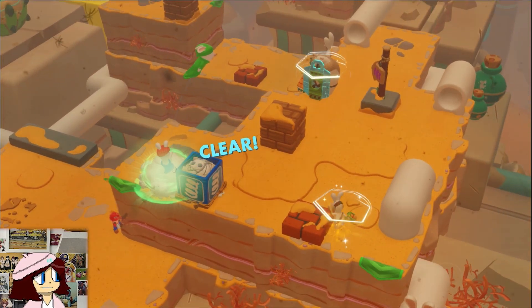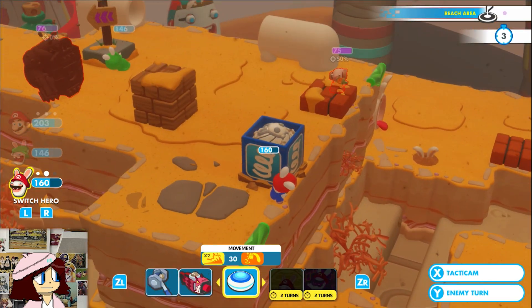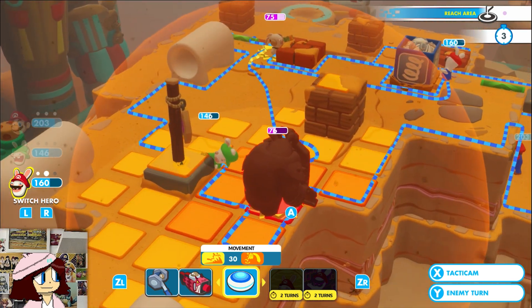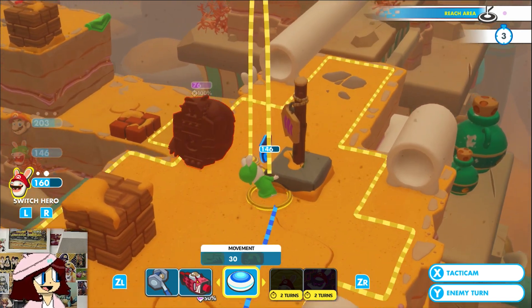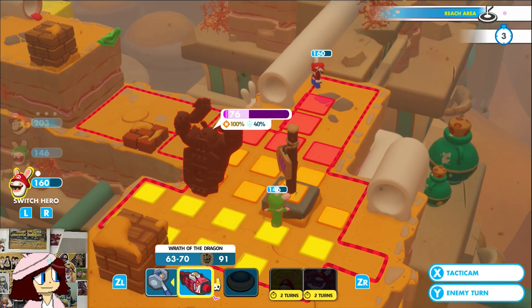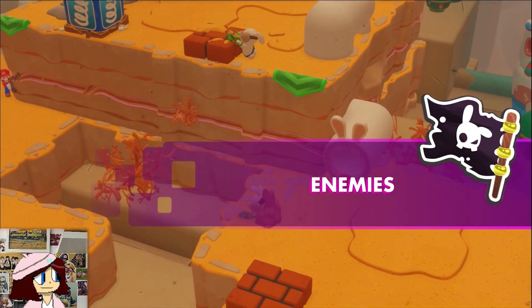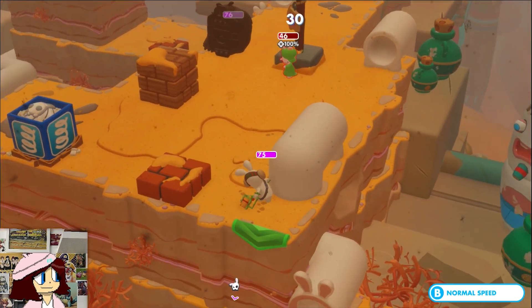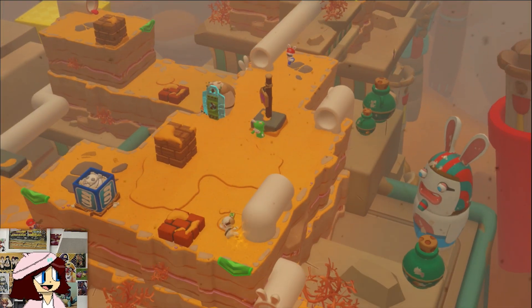Luigi jump over here and shoot him. You know what, just slide him, and move over here. Please give us four turns — you know what, just move on.